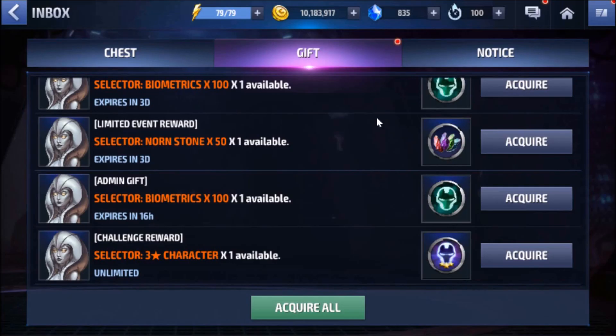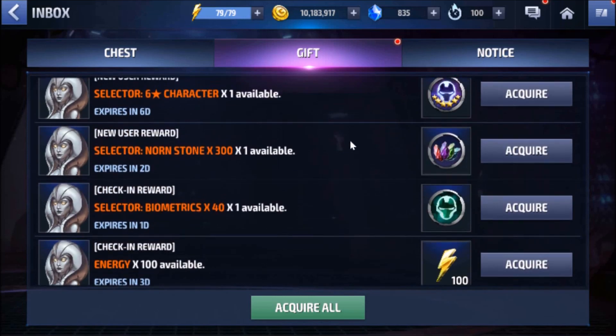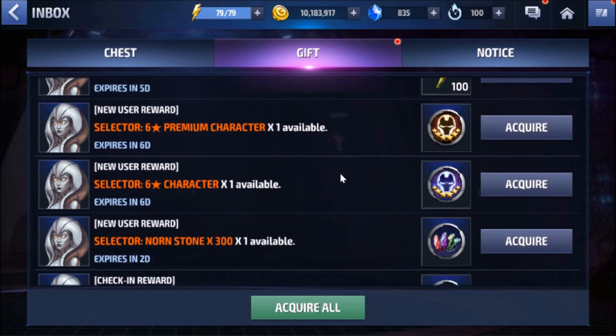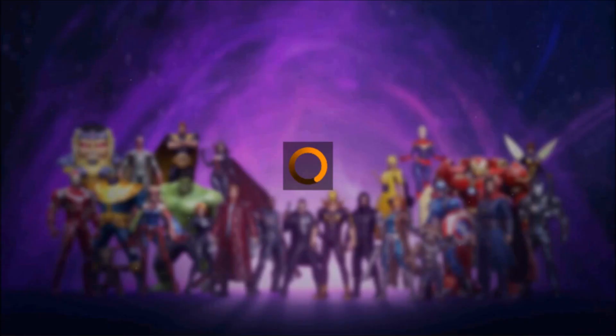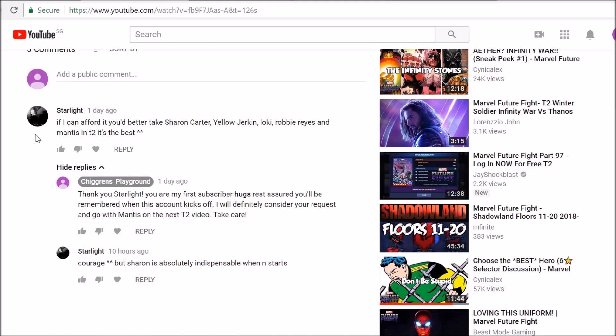Our inbox is clean. I still can't believe I got a five-star Agent Venom from the premium chest — that is just so nice. Now we're going to claim our six-star character as promised.